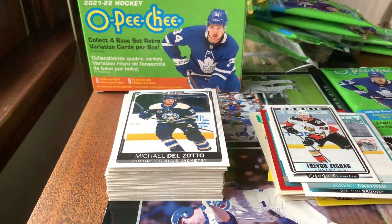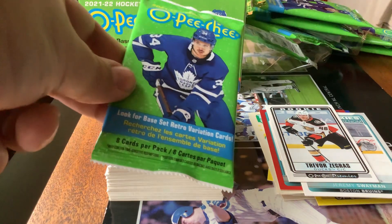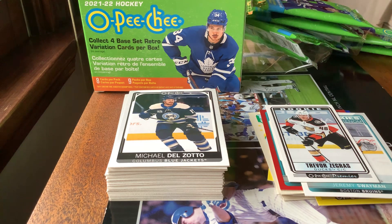Pack nine — time for our last pack. Hopefully we get something good. I only found a few Blackhawks so far: Patrick Kane with the blue parallel. Also found a Vegas Golden Knights player — one of my other favorite teams. They're going to make the playoffs again; they've always made the playoffs since they became a team, but they need to win a Stanley Cup this time around. Let's see if that even happens.